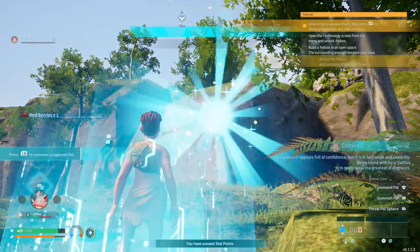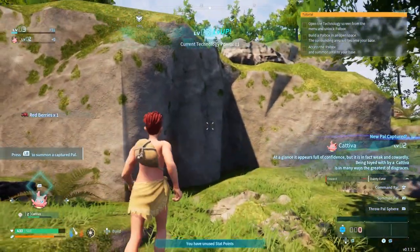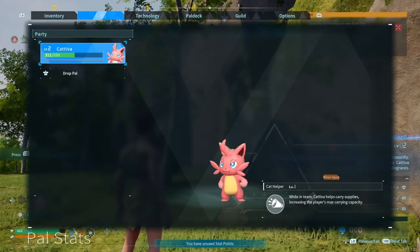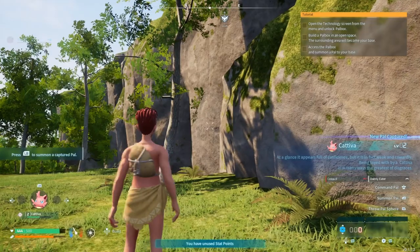85, 100 - I've got it! Okay what do I do now? I need to open the technology screen from the menu and unlock the power box.